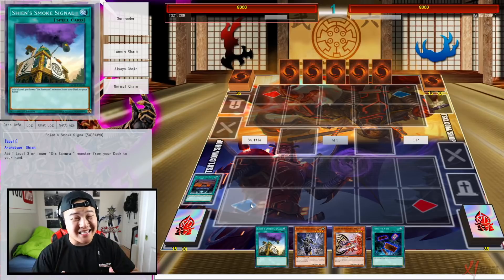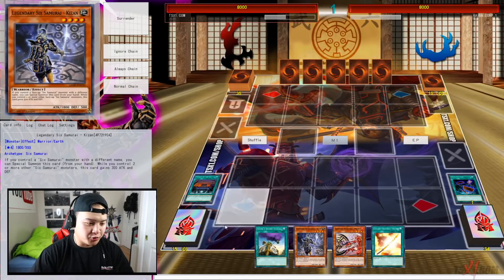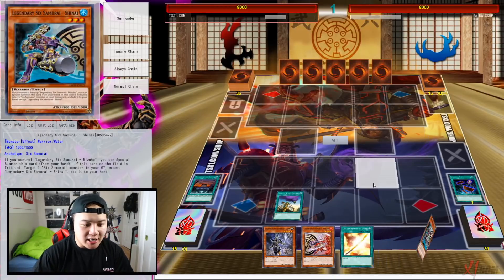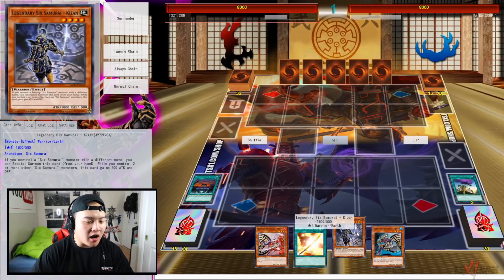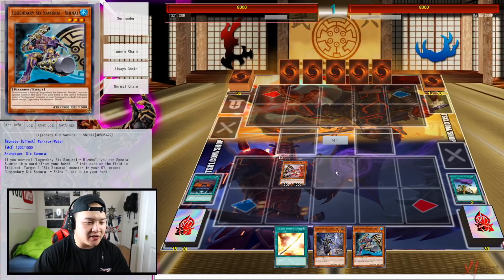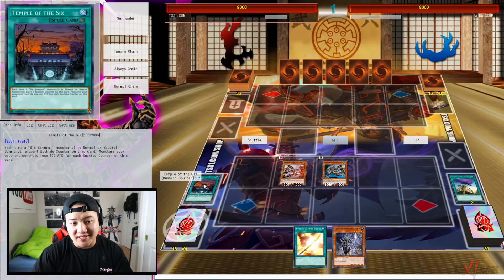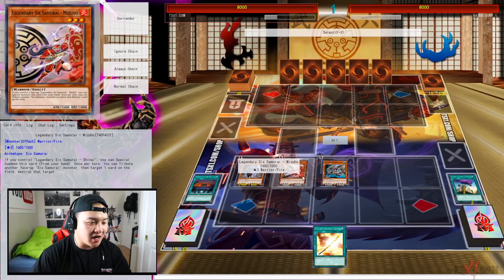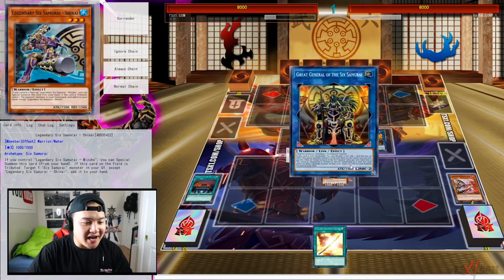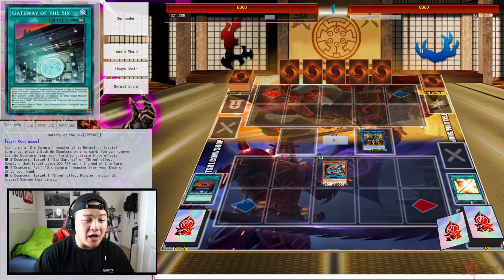First, activate Temple of the Six — this puts Bushido counters on the card, which is what the FTK is all about. You need as many Bushido counters on the field as possible. Activate Into the Void to draw one card. The deck also has a lot of draw power. Then activate Smoke Signal to search Shainai directly to your hand. Normal Summon Mizuho, then Special Summon Shainai, giving us two counters on Temple of the Six. Special Summon Kizan, then link Kizan and Mizuho to the graveyard to summon Great General.